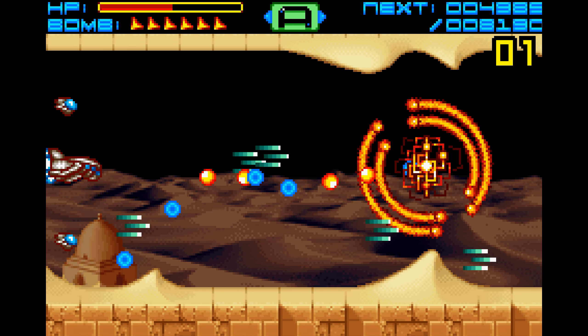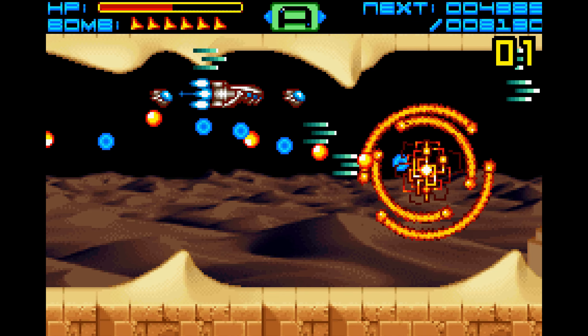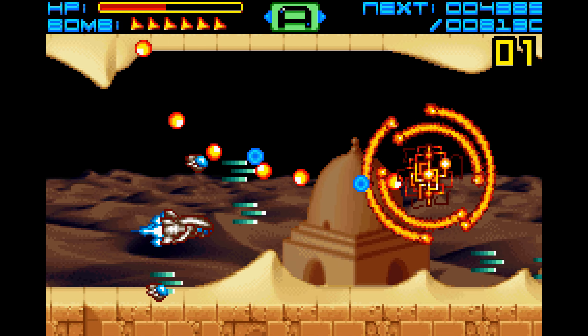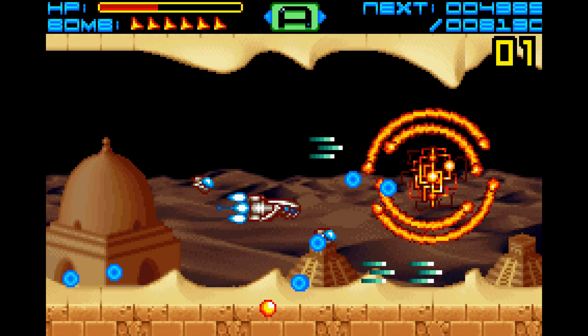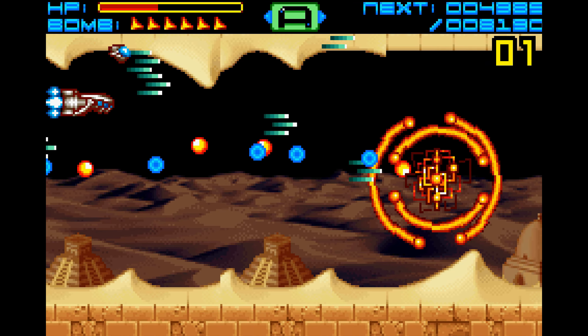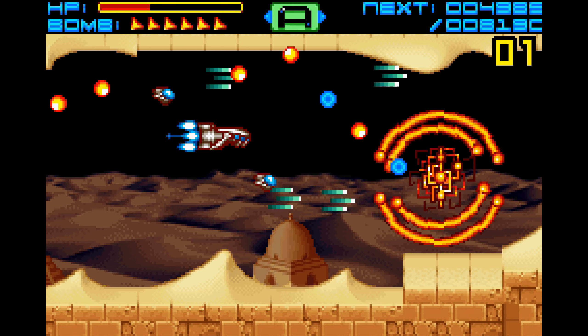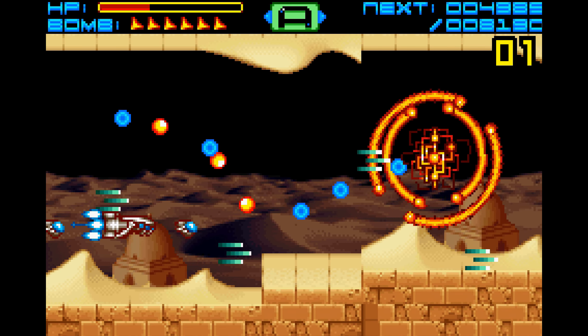The problem with using the probes, similar to this, is not being able to hit the center of it. Man, I got the worst ship for this. These probes do not work for this boss at all. You need to have them basically be straight because of the way it works. I'm not even sure I'm going to be able to finish this guy without dying.